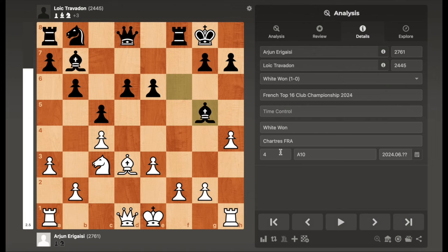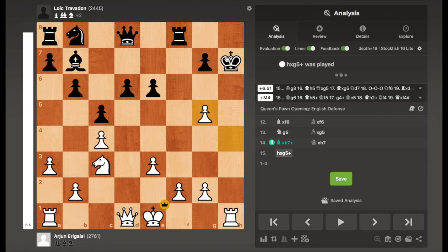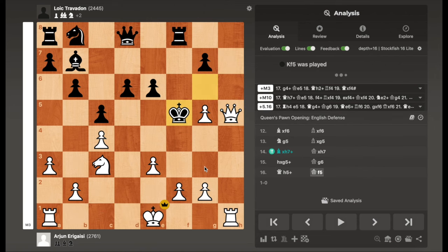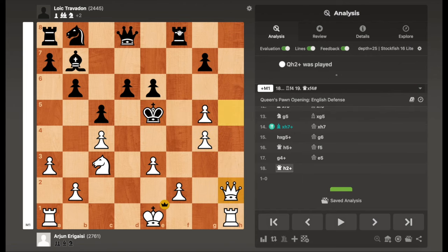Unfortunately black makes a serious mistake and plays Bxg5, which loses the position immediately — it was already worse, but now it's completely losing. After Bxh7, which the game review gives as a brilliant move, black simply resigned. If Kxh7 is played, there's hxg5 with check. If the king goes to g6, this leads to mate after Qh5 check, Kf5, and the king gets smoked — something like g4, the king has to go to e5, then check on h2, the rook blocks, and Qxf4 is checkmate.